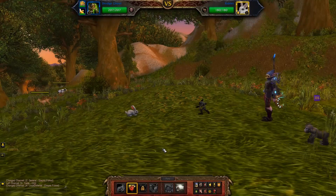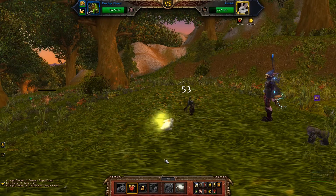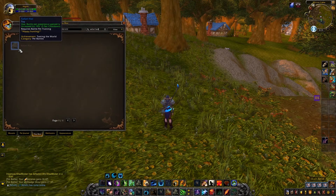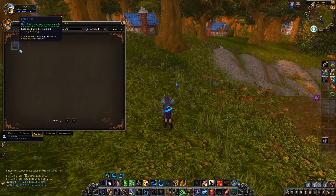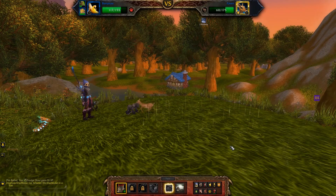If you are a fan of battle pets, pumping each pet to level 25 can be a very long process. The Safari Hat will help you speed up the leveling, increasing the experience gained in pet battles by 10%. To obtain it, you must complete the Taming the World achievement by defeating 40 experienced pet trainers. If you feel the time investment is too much, you can always buy a pet leveling service from other players.